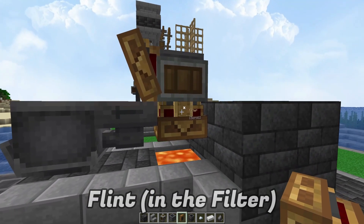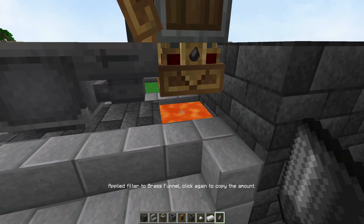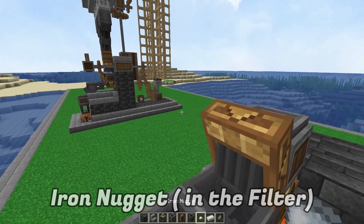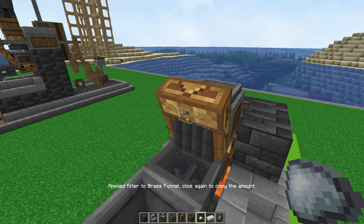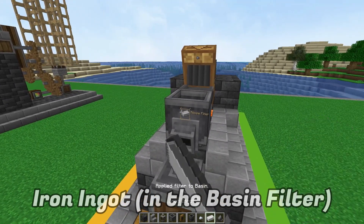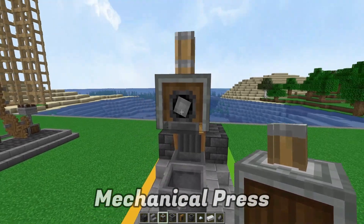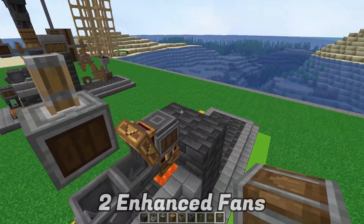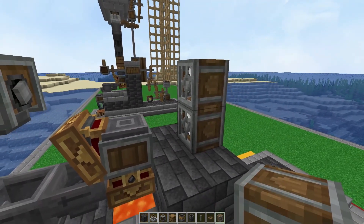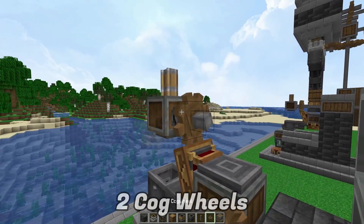In that little spacing, place flint in the filter so that only flint goes through there. In front, place iron nugget in that filter so only iron nuggets go in the front. The basin has its own filter — place an actual iron ingot in there and your mechanical press right on top. Back here add two encased fans, and over here place two cogwheels.